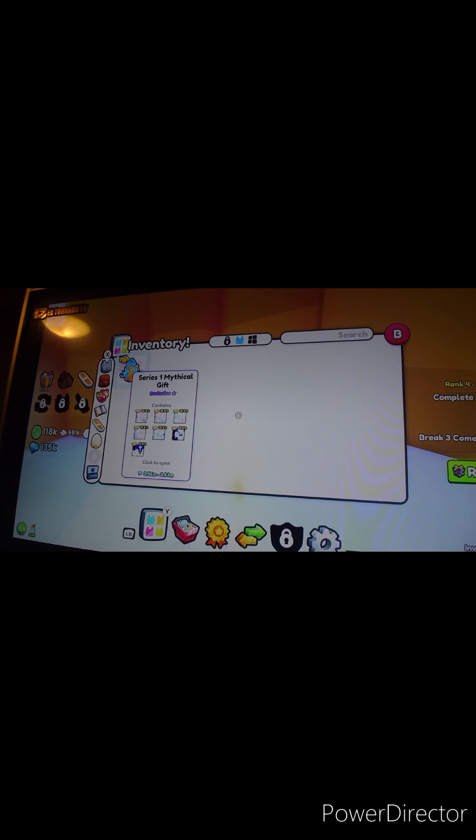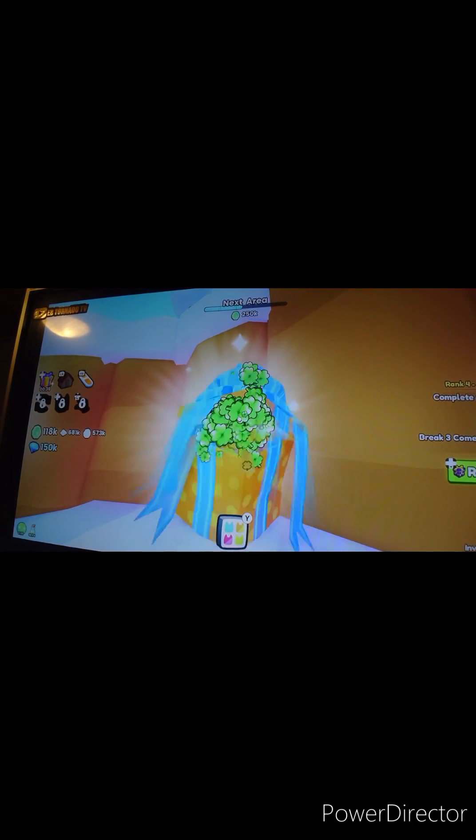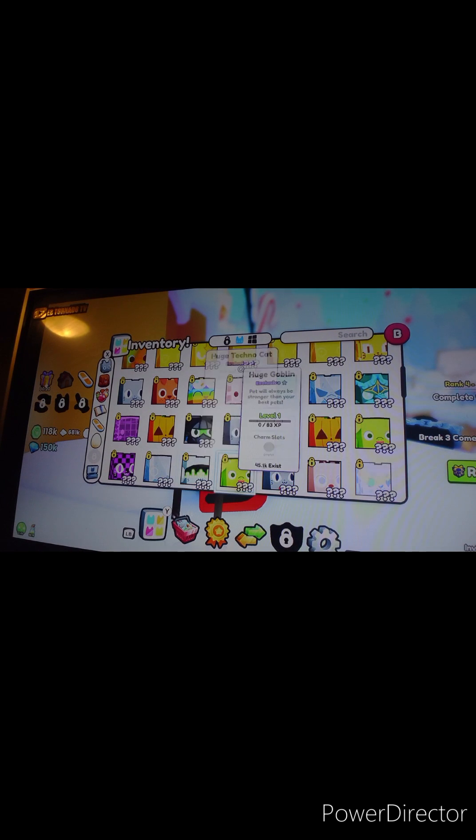Now for the series one mythical gift — guaranteed huge! But before that, let's open the legendary gift for good luck. It's nice but not great. Now the moment of truth — spam it for luck! What's it gonna be? Please — huge mosaic coggy! Wow, that is incredible! So we've ended up with two huge pets and I am currently losing my voice — these are some great huges!